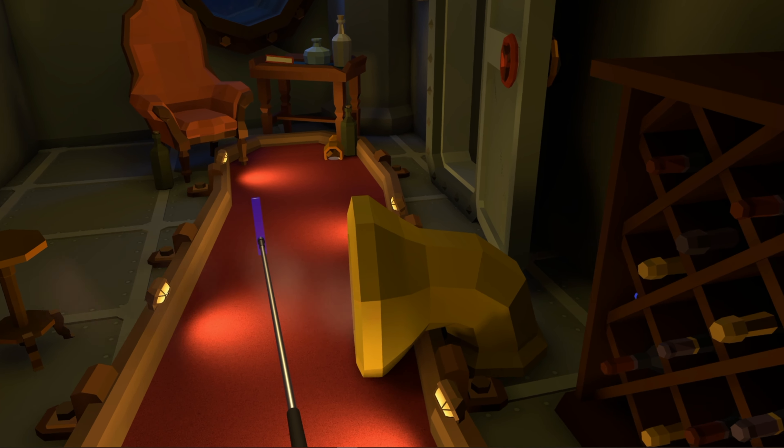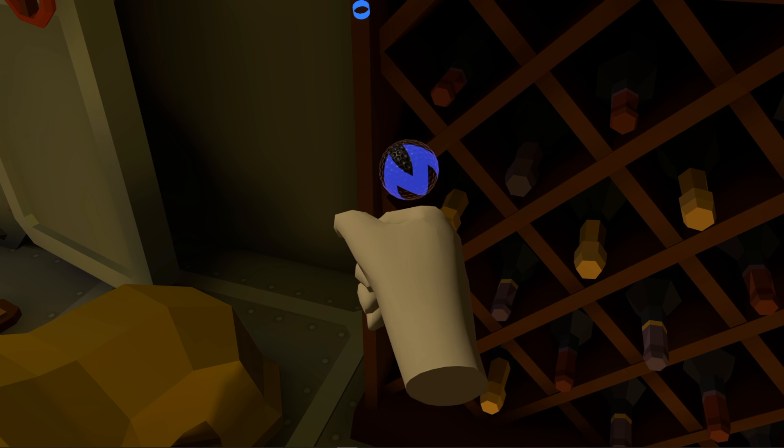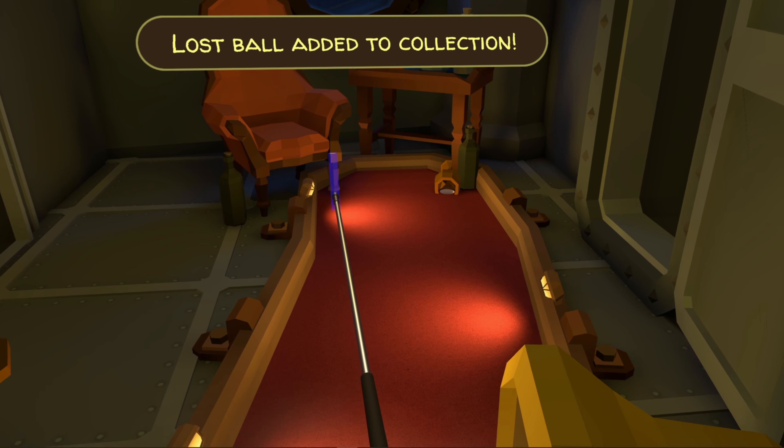Head on through number thirteen and take a right through the door to hole number fourteen. As soon as you enter, look to the right in the wine rack and you'll see ball number fourteen.